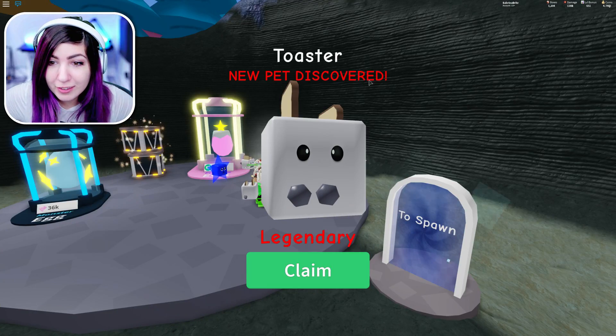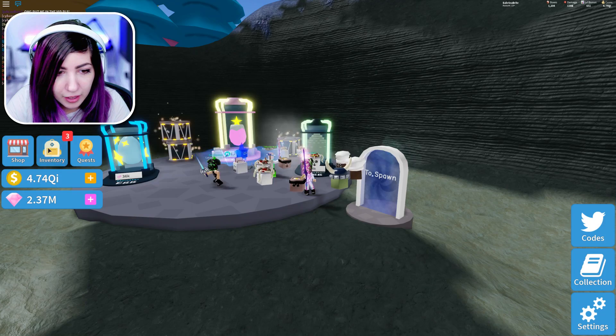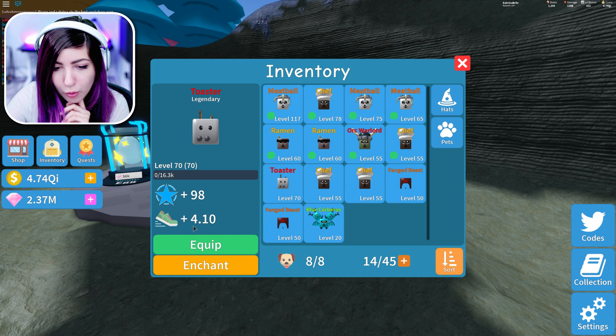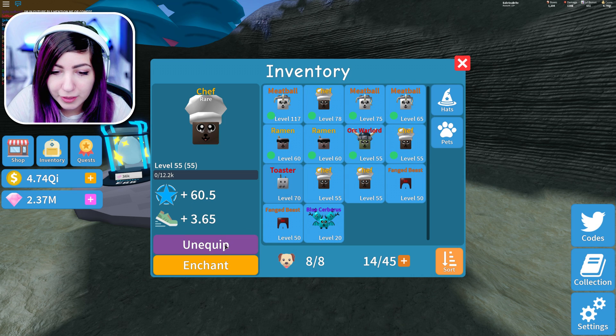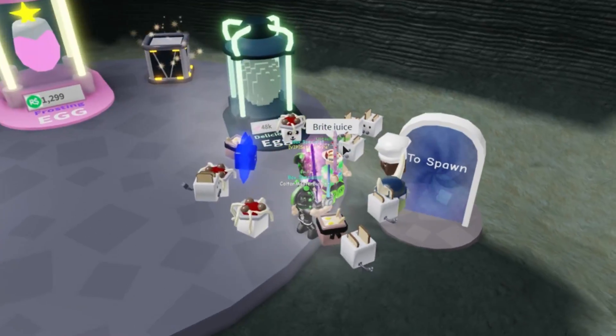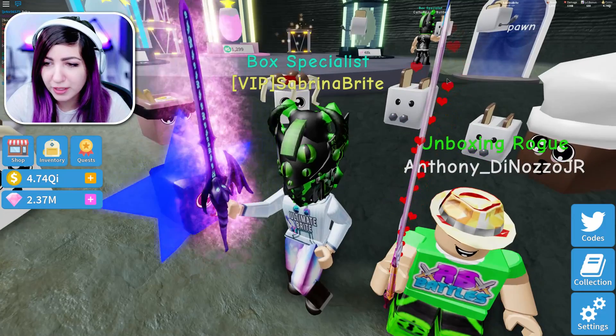DJ! I got the toaster! It's a legendary! The toaster is plus 98 and plus 4.10 for speed — like, is the plus 98 damage? We're gonna unequip that and bring out our toaster. Let's take a look at our brand new legendary pet. DJ, don't you already have the toaster?